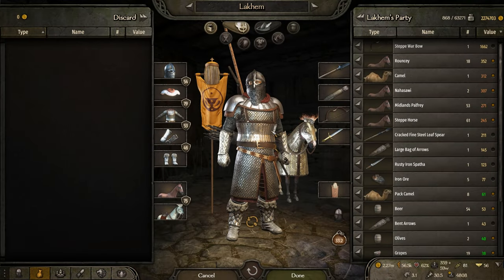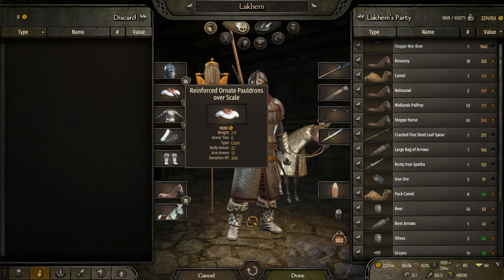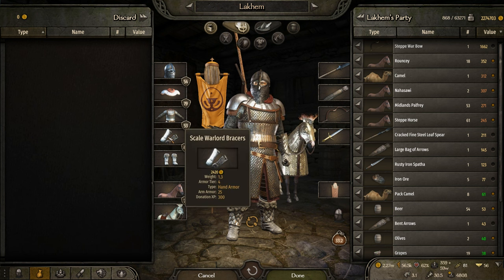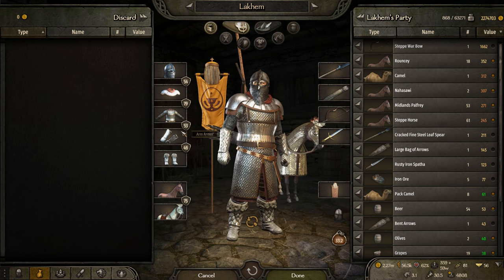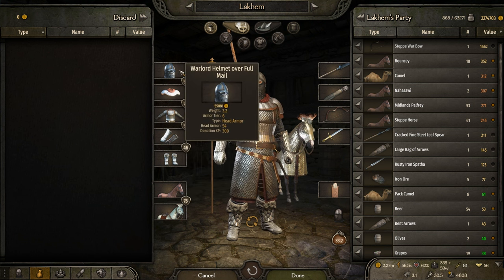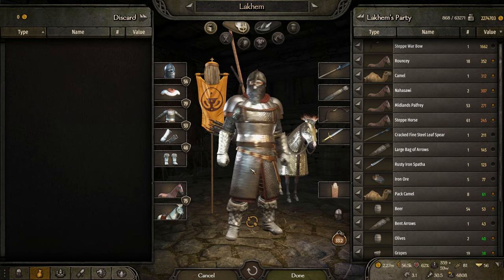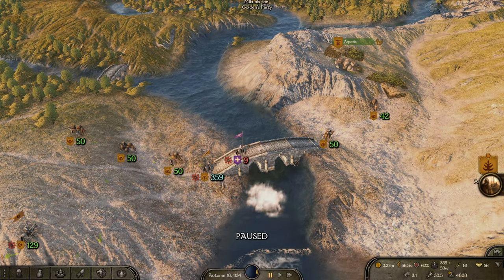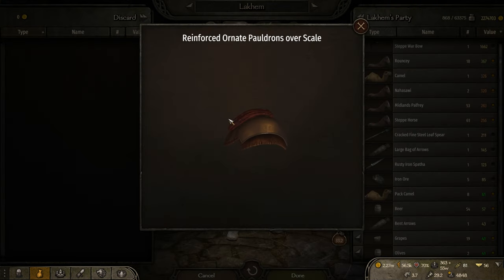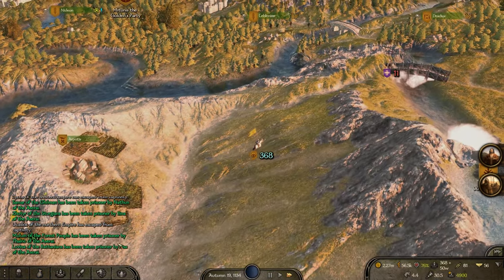So this is it guys. If you want the best armor in the game, look for these items: Warlord Helmet of Full Mail, Reinforced Ornate Pauldrons over Scale, Heavy Scale Armor over Mail, Scale Warlord Braces, and Scaled Boots. The two Battanian pieces are the braces and boots; the two Empire pieces are the body armor and pauldrons; and the helmet is Sturge. You will be an absolute tank.